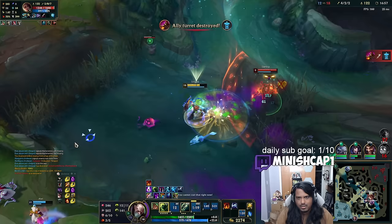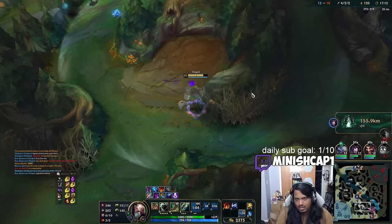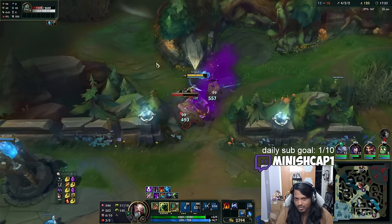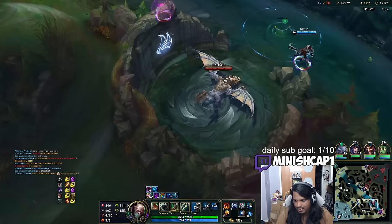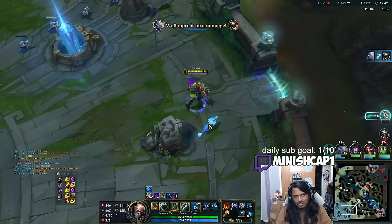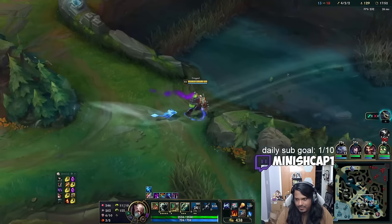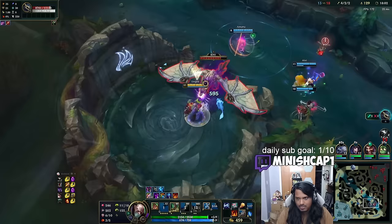Crab! Oh, Kassadin's here — time to run. I have 2.4k gold — I need to back and buy Liandry's components soon. I have the empowered recall, and I can run straight up. I don't have ult for dragon, which is a bit of a problem. Fiddle's top, so I'll go for drag. My Volibear has Cosmic Drive — a man of culture. He knows. Cosmic Enjoyers, Singed.